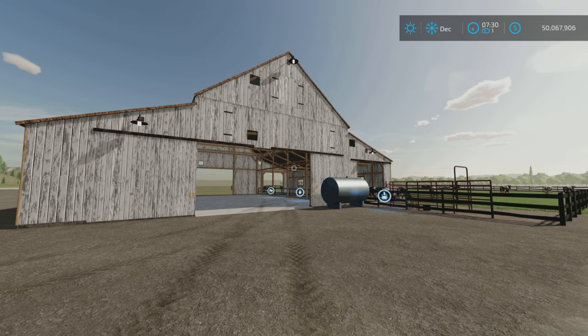Loony Farm Guy here with a new mod test for Farming Simulator 22. This is Old Cow Barn by FSG Modding and FSG Tasman, 2.62 MB to download.